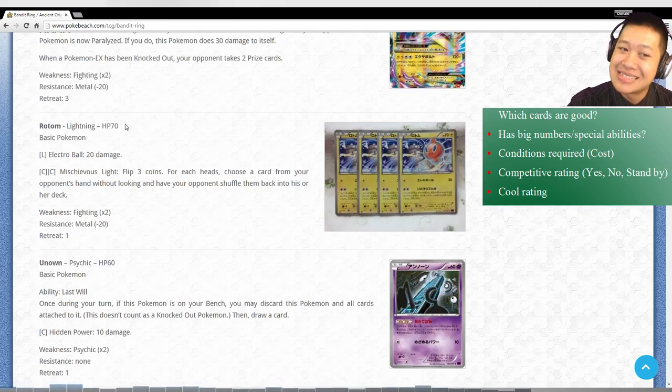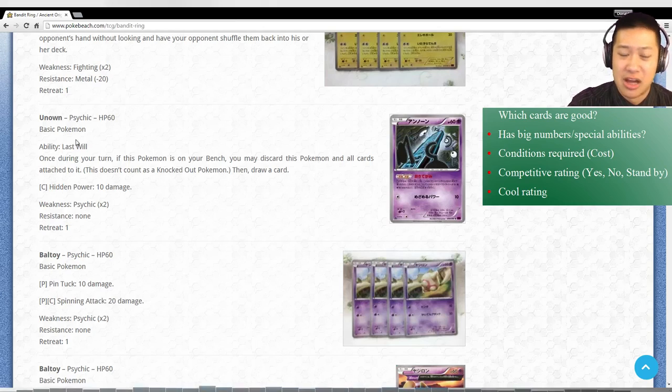Rotom - you can see the 70 hit points here. I don't even want to talk about it. You look at the 20 damage, then flip a coin - if heads, choose a card from your opponent's hand and have them shuffle it back. That might be annoying, except it might not stay that hard unless you just happen to burn out their hand. We'll make it into a fun deck - don't see it becoming something awesome.